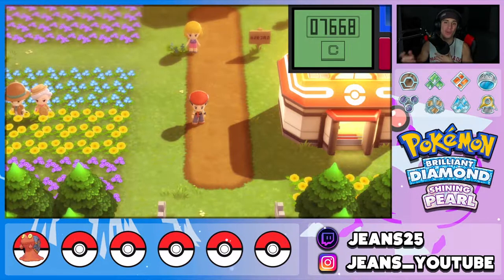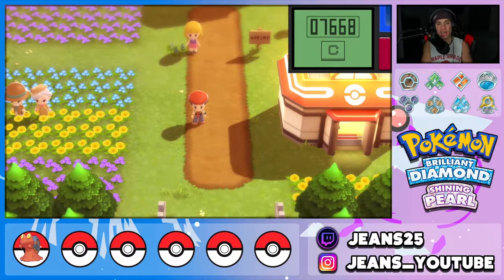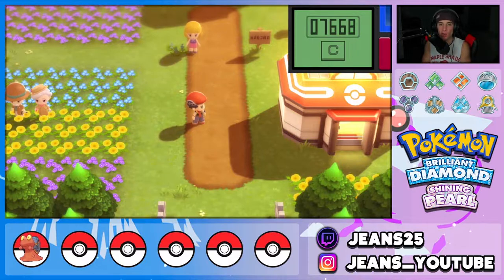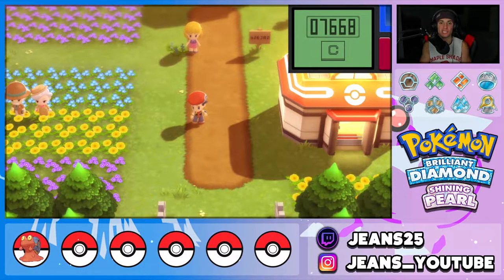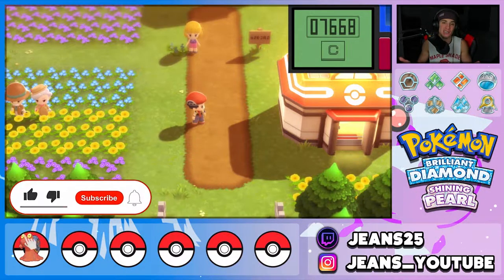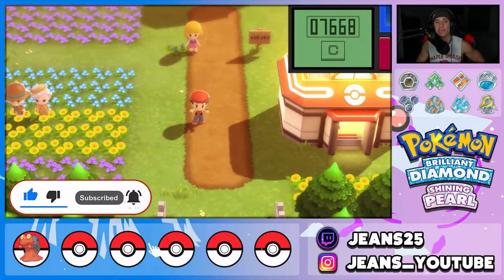What's going on YouTube, Jeans here, hope you guys are having a wonderful day. Today we are back yet again bringing you guys another guide for Pokemon Brilliant Diamond and Shining Pearl for the Nintendo Switch. In today's video we're gonna be showcasing all 12 locations for all the starters inside this game. If you guys do find this guide informative, make sure you leave a like on today's video, and if you're new to the channel consider subscribing.